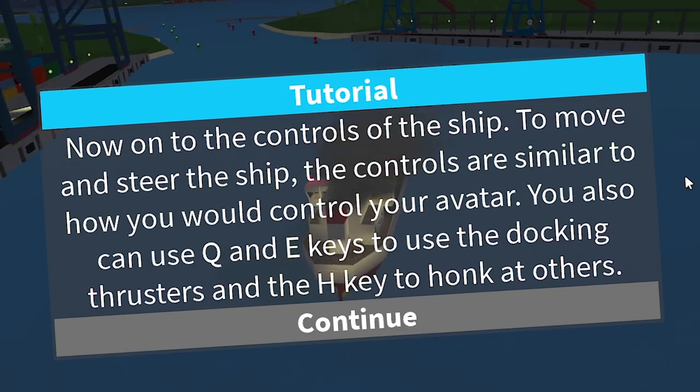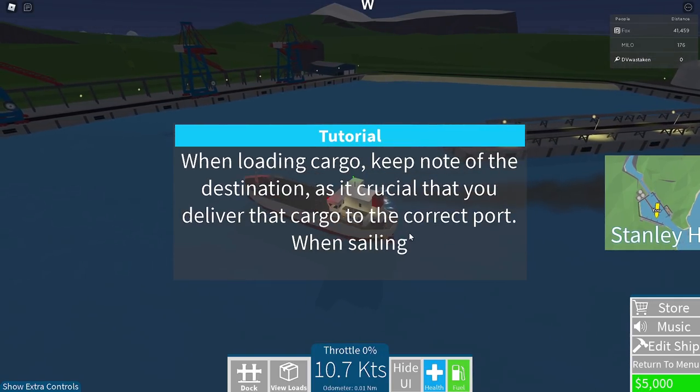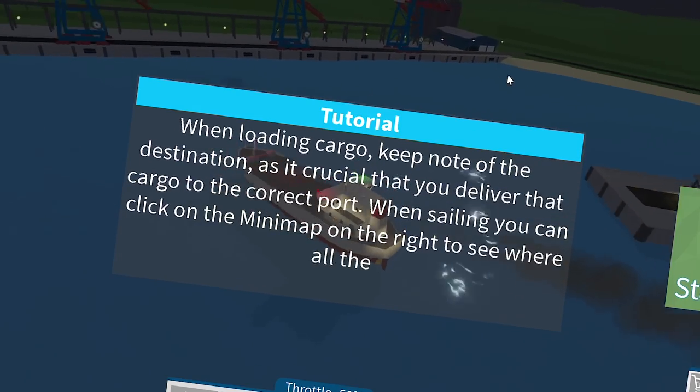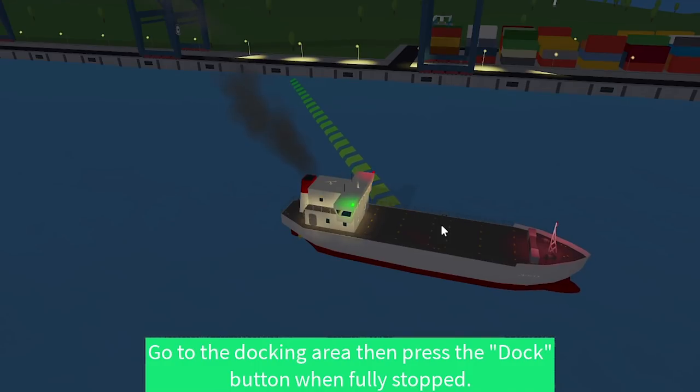Use Q and E to use the docking thrusters and H to honk at others. When loading cargo, keep note of the destination — it's crucial that you deliver the cargo to the correct port. Yeah, that makes sense.